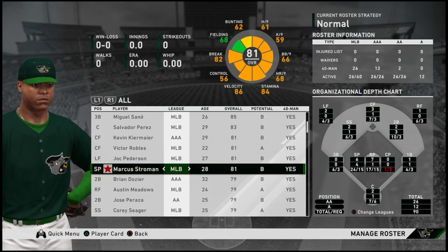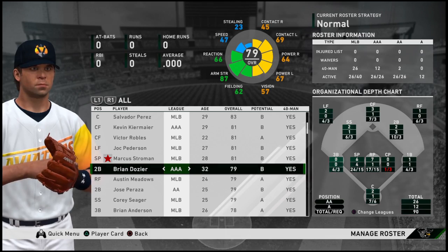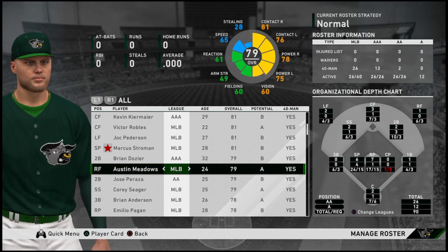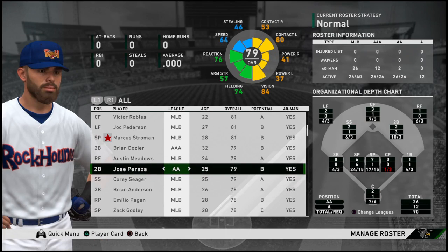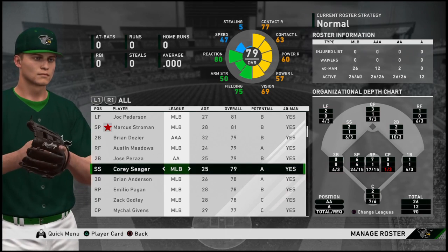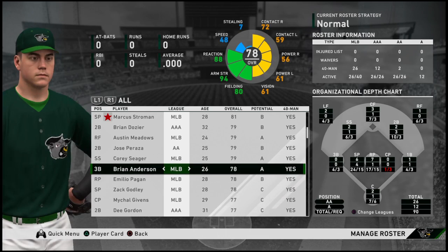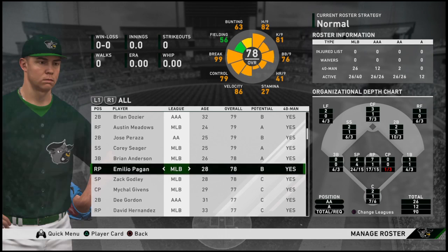Marcus Stroman will act as the team's number two starter, looking to play his first full season with the Mets — as full as the 2020 season ends up being. Brian Dozier is another player whose rating is based on past success. Austin Meadows will serve as the team's DH; he broke out with the Rays last year. Infielder Jose Peraza is on the AA Midland Rockhounds — it's strange he has the same rating as legitimate MLB All-Star Corey Seager, who might platoon with Villar at shortstop. Brian Anderson is a good bench bat who can play third base or the outfield. Emilio Pagan probably has first dibs at the closer role; he'll be in San Diego next year following a trade from Tampa Bay.